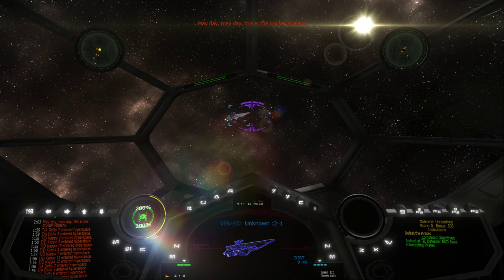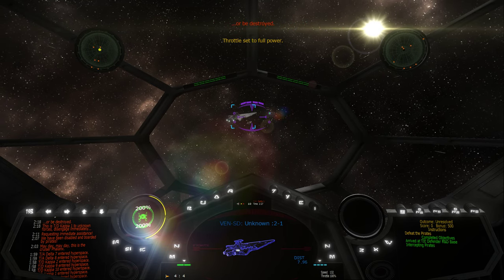Mayday! Mayday! This is the cruiser Faelix. We've been disabled and boarded by pirates. Requesting immediate assistance. This is TIE Defender Kappa-1 to unknown forces. Disengage immediately or be destroyed.